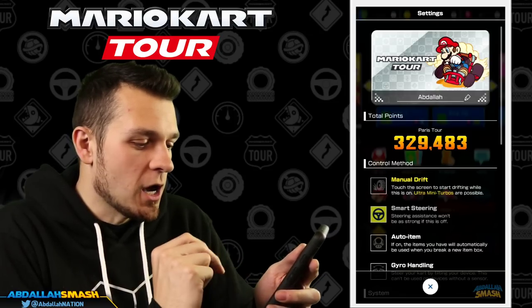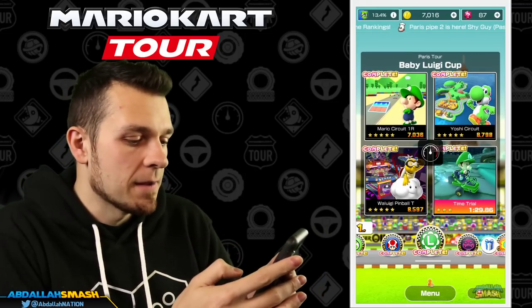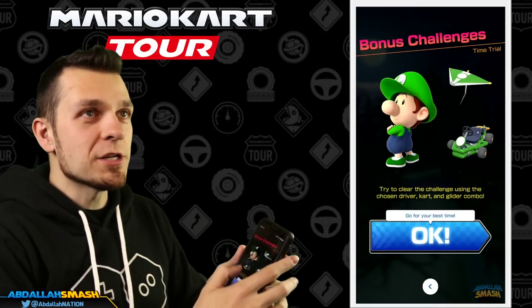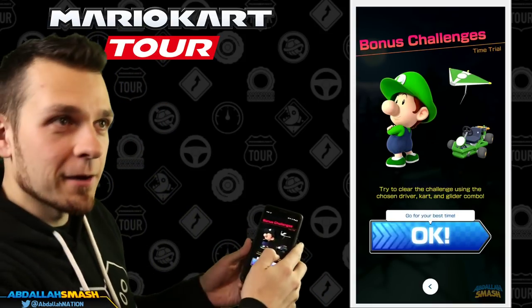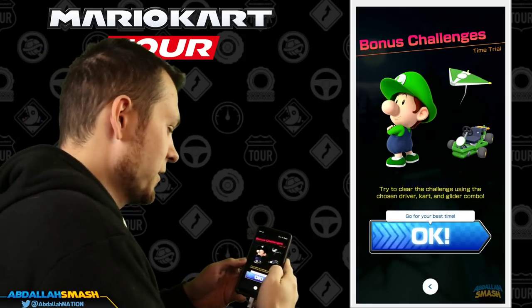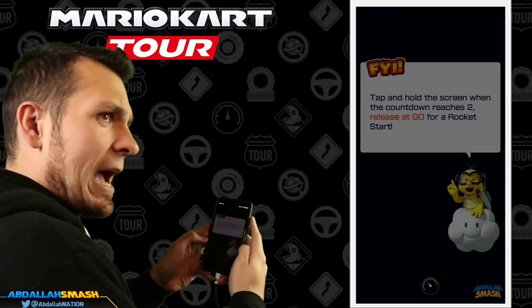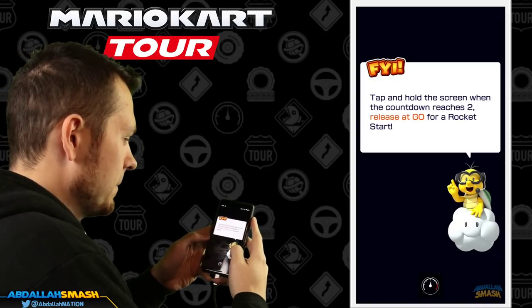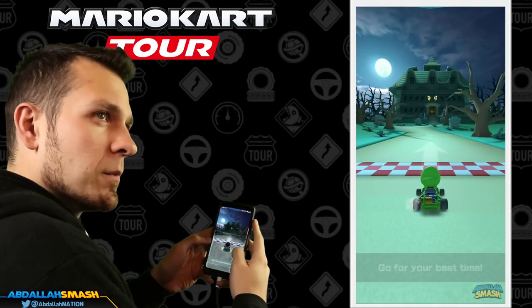I'm gonna turn manual drift off and smart steering on — that is the most basic controls — and we'll come over here with the Baby Daisy time trial. Let's see what we've got — go for your best time. I'll show you guys my hands here — hand cam, right? Hold on to the screen, let go on 'go' and we should be all set.